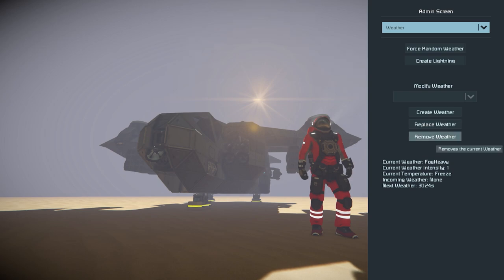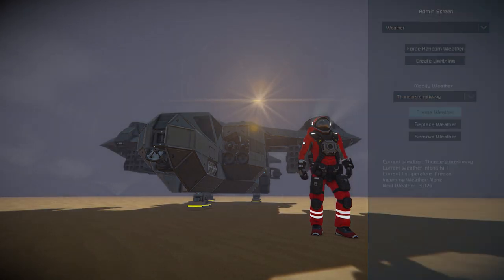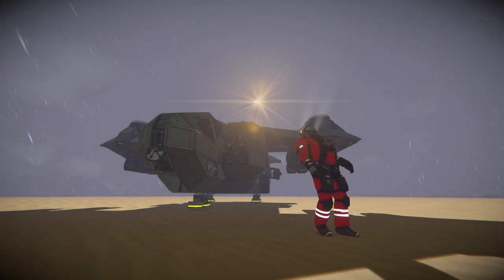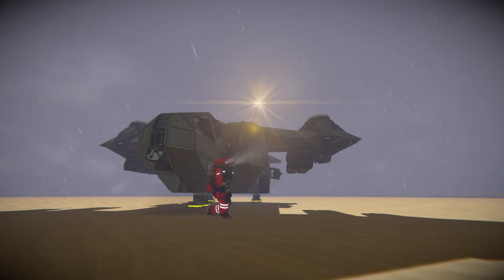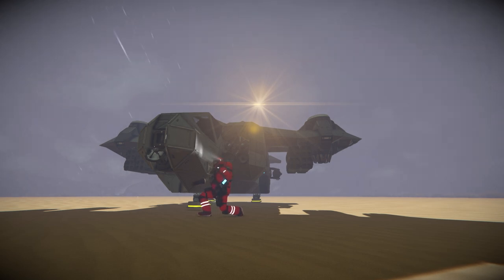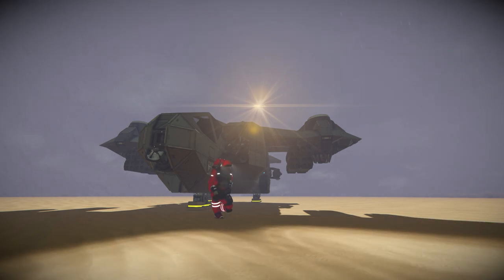So what weather types are there? We've got fog — that spawns on Earth-like, Triton, Alien, and Titan. It's the most power-dangerous weather in the game due to very low wind, so your wind turbines aren't going to do well and you'll have to make use of solar panels, hydrogen engines, or reactors. Sandstorms are another variant — pretty much a giveaway — found on Earth-like, Alien, Mars, and Titan. Of course we have snow, which we've had for a while.